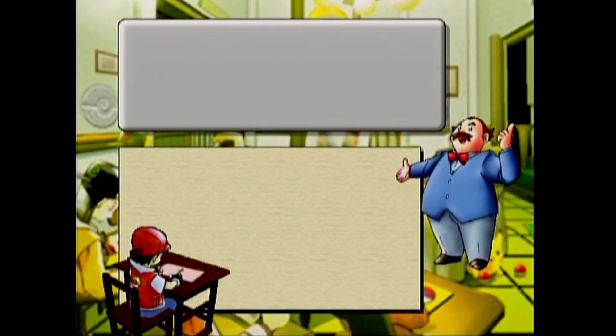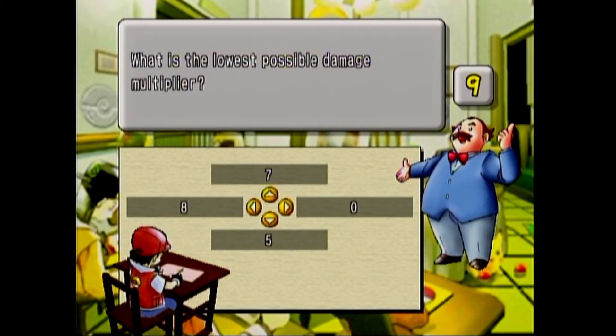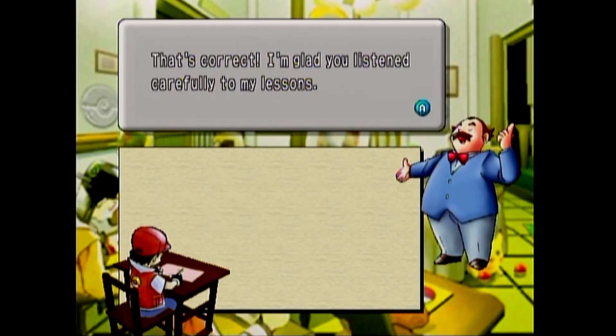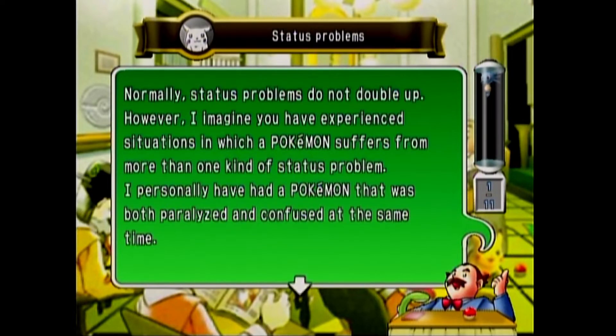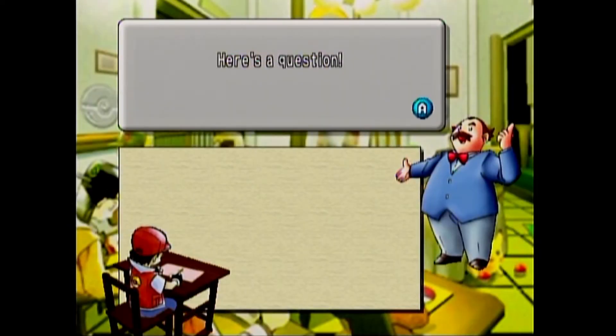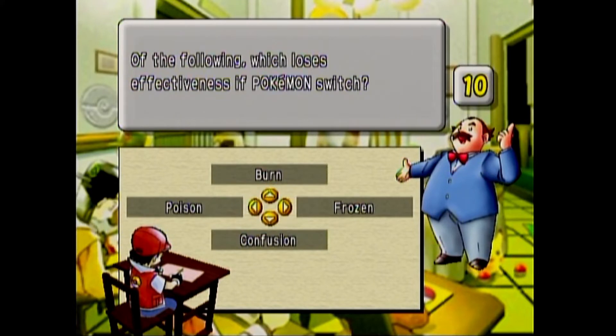Here's a question: what is the lowest possible damage multiplier? Zero — because there are some moves that are completely ineffective, like Poison on Steel and Electric on Ground. Next question on status problems: of the following, which loses effectiveness if the Pokemon switches? Confusion. The rest of them stay.